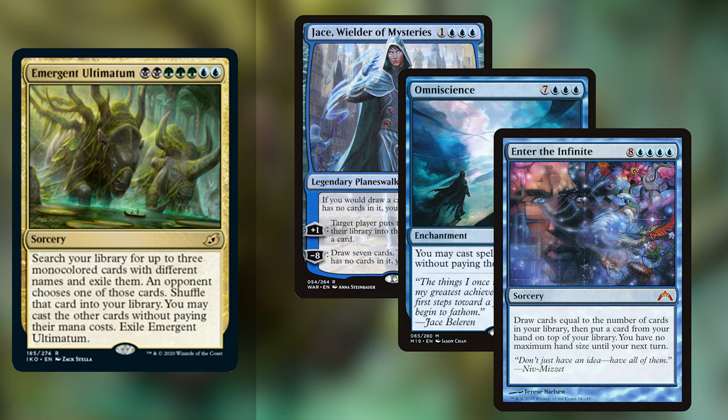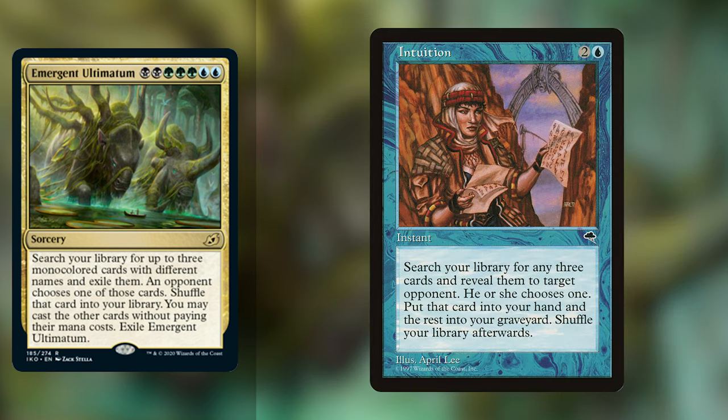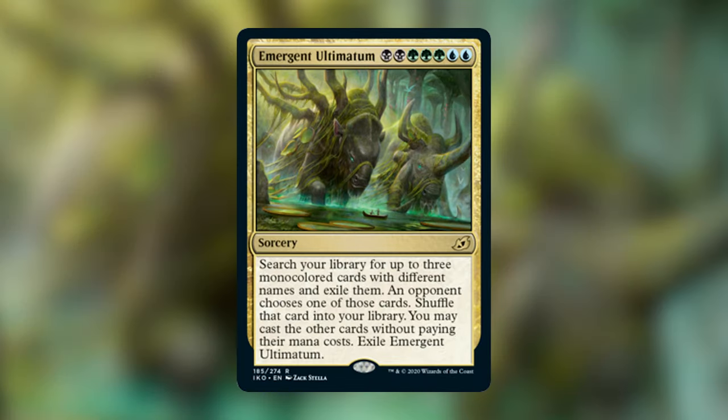I play Intuition in some of my decks, which is instant speed — you basically do the same thing as Emergent Ultimatum, except there is no contingency on the color of the cards you're finding, and instead of casting them, two go into your hand and one goes into your graveyard. There are lots of interesting intuition piles that will result in a win no matter what your opponents choose. But with Emergent Ultimatum, you can also leverage the political aspect of it — let's say there is one opponent that has a super problematic board and is threatening a win quickly. You can pick an opponent that's a little bit further behind or on level with you, with another opponent being super far ahead, and hopefully get one spell that deals with the threat and maybe one spell that helps you. I think that's very Commander.